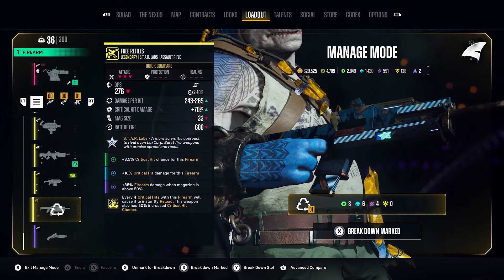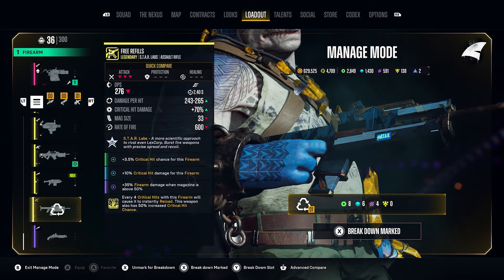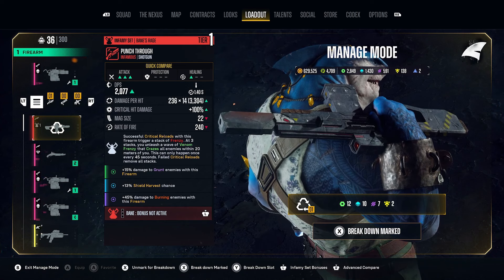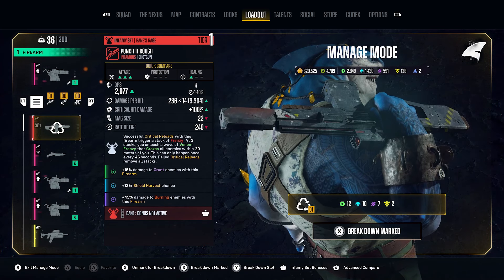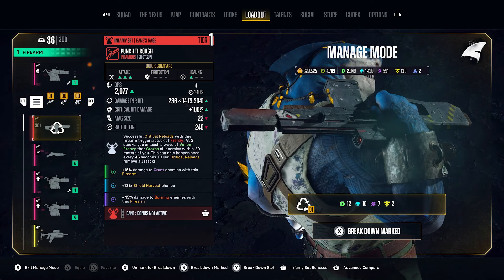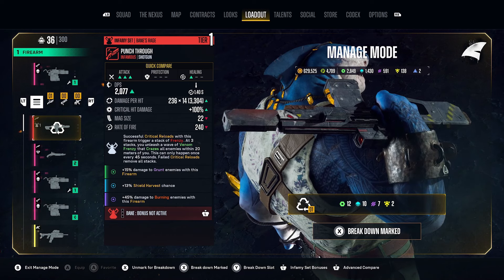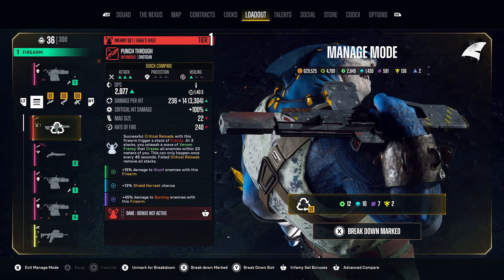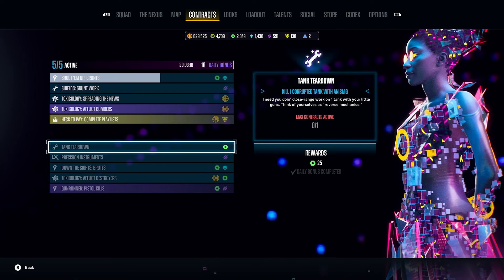For legendaries — if I just quickly mark this one — you're going to see that I don't get yellows; I just get four purple, six blue, and eight green. You'll see that if you find something from an infamy set, you're going to get the yellow things. It can be quite tough to get the higher-end resources this way, but every spare bit of gear you don't want — dismantle it, because it's going to get you resources for crafting, overhauling, augmenting, and things like that.